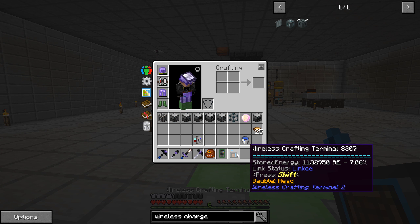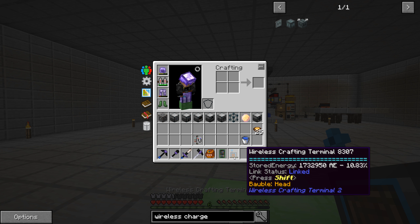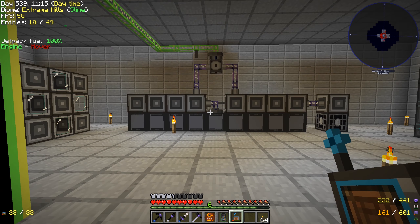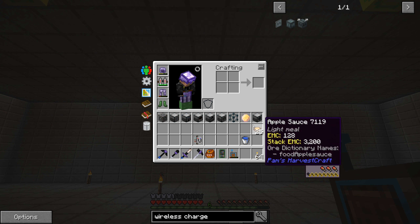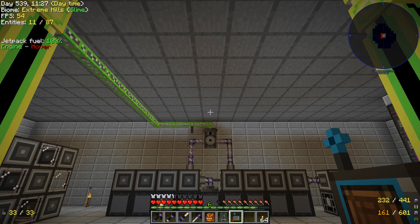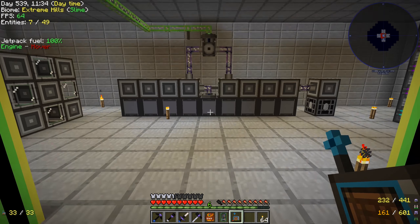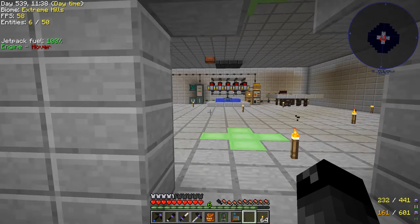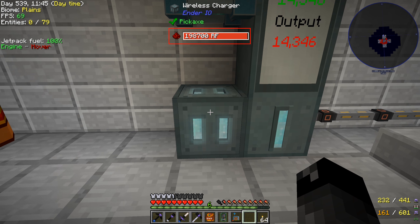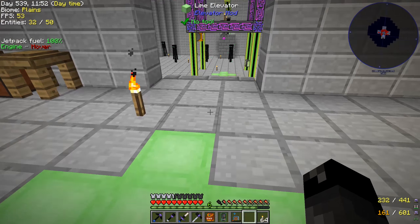Wow, that has a really limited range, doesn't it? From the end of the room it works. So that's not really good. Maybe what we're going to want to do is on this level down here where we're going to have our dimensional transceiver — maybe if we put it on this wireless power thing, it'll reach up here to this floor and just charge up. That's a really small range and I don't think there's a way to boost these things. There's no interface, no way to increase the range. So that's too bad.